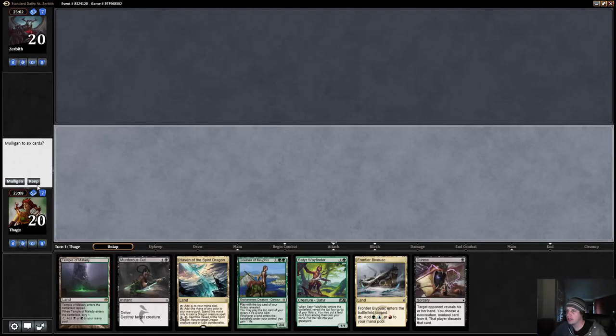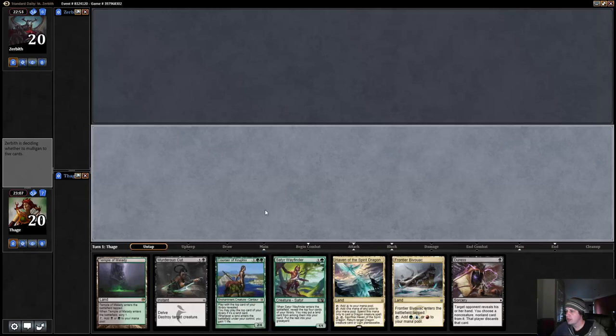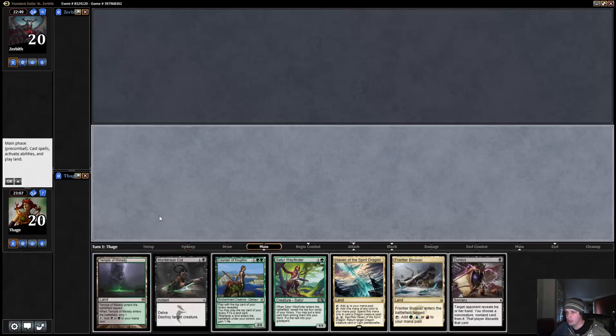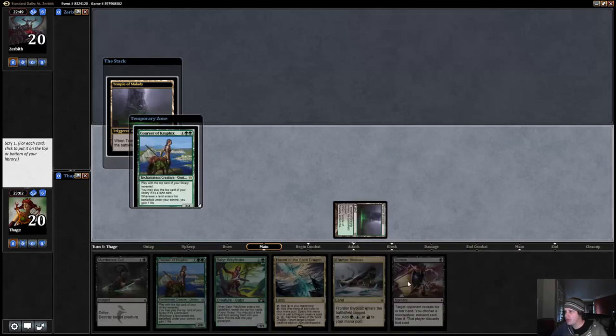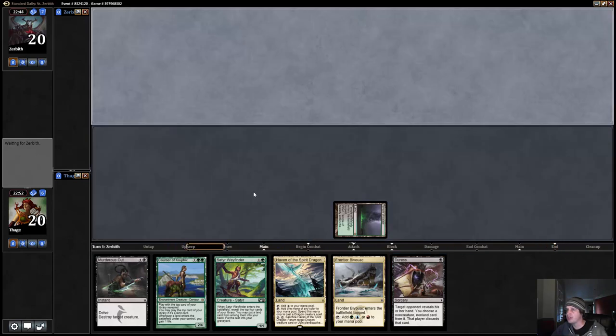I would love to play first and keep this hand — this hand is excellent. We don't have double black for Drown, but I definitely want to Duress on turn two. Normally I'd just play the Bivouac on turn one, but since we want to Duress on turn two, play the Bivouac then the Courser. We just want to play Temple and keep this Courser on top — having a 2/4 body is pretty nice. We have Duress to possibly take out a Stoke the Flames.